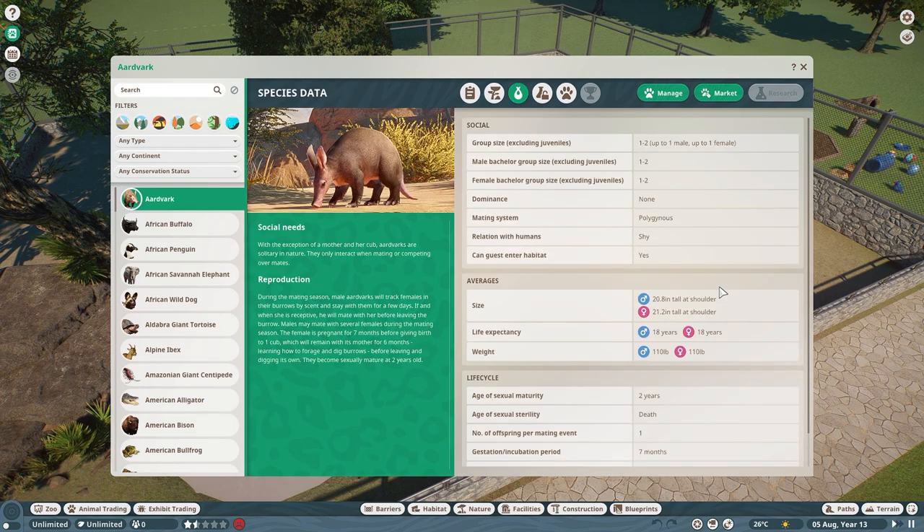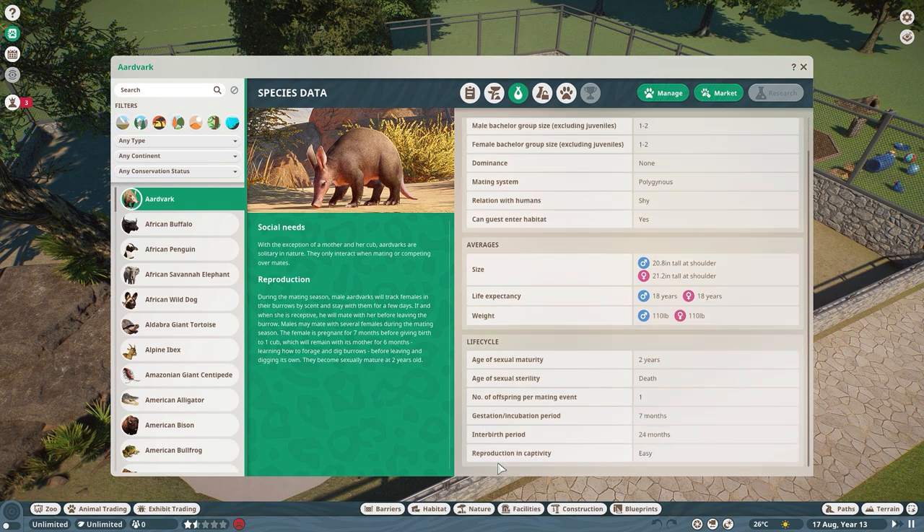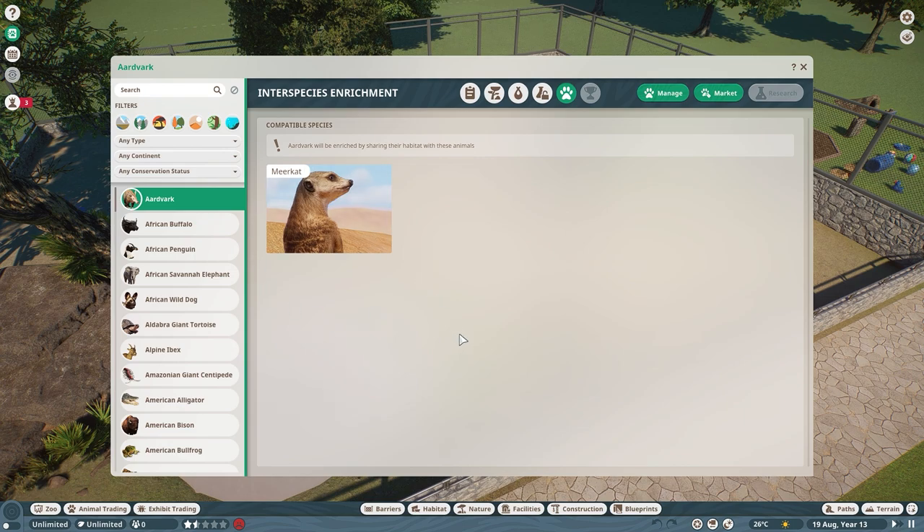On the species data tab you can see they only like groups of one to two. If keeping mixed genders, you want one male and one female, but two females or two males can get along as well. They are shy around people, so in franchise mode make sure they have lots of hiding spaces. You can make walkthrough habitats for these guys. They also have an interspecies enrichment with the meerkat - putting them in a habitat with meerkats gives them an interspecies enrichment bonus.